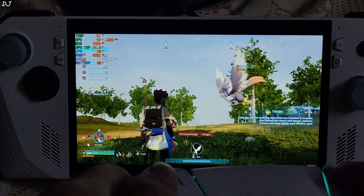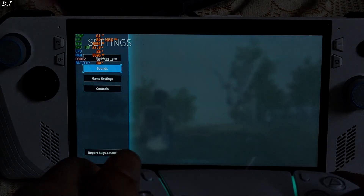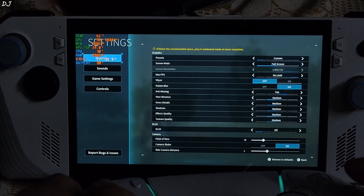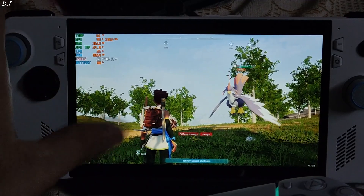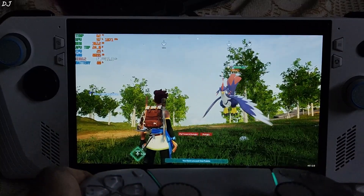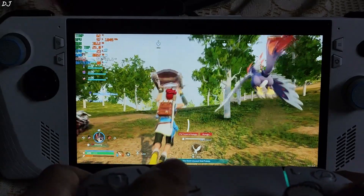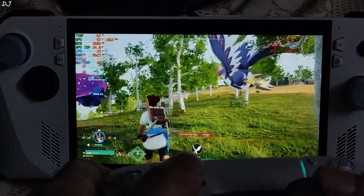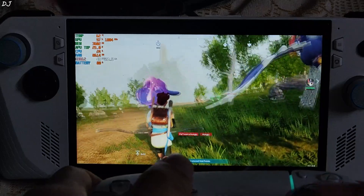FPS is around 79. I will just disable DLSS now — I didn't observe any ghosting with DLSS enabled. Now observe the FPS counter. FPS drops down to around 60. So we gained about 20 FPS using DLSS, which is actually FSR3 — staying at around 50 to 60 FPS without it. So that's it with the video. I hope you find it useful. Thanks for watching and have a nice day.